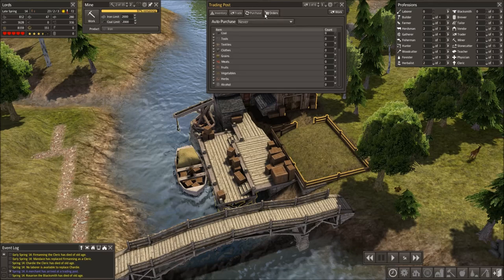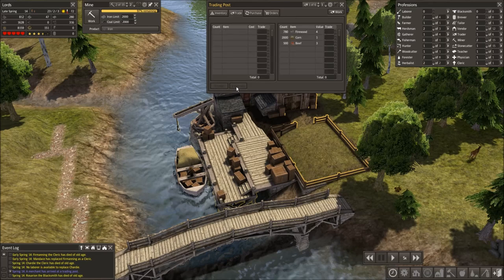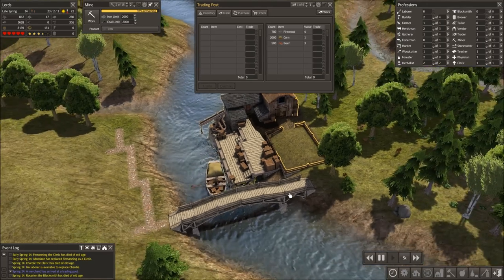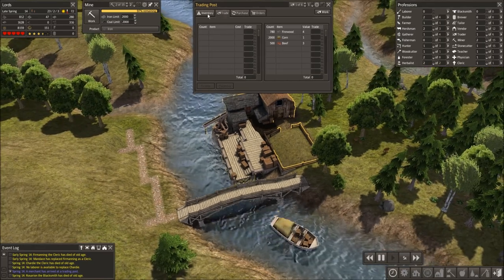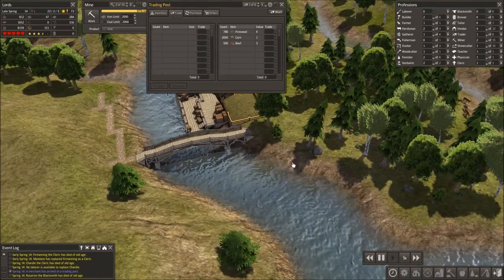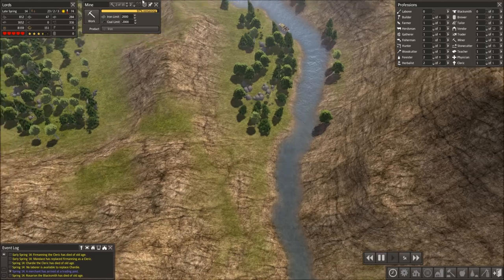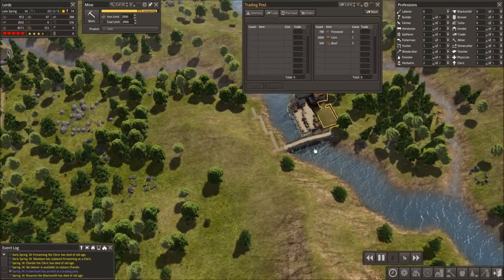Once you're done with all the trading, you just either wait for him to leave by himself or click dismiss and he'll run off. He floats down the river and off the map. And that's it — now I have ale from him.